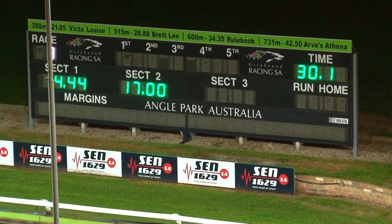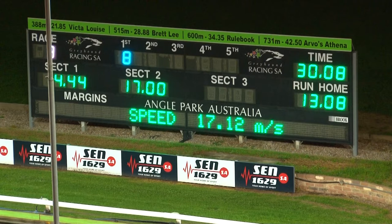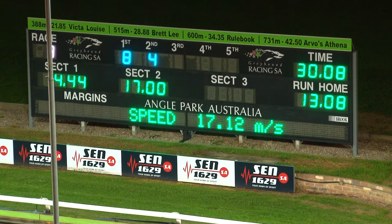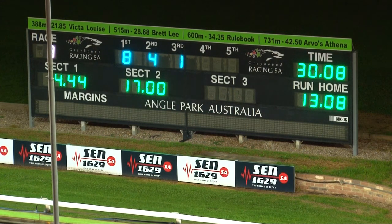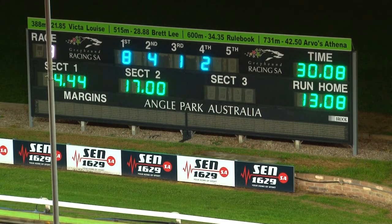30.10 — 30.1 is the time for Galactic Titan. He did everything right; he worked hard into the back straight to get the lead from Romanowski and was too good. McLaren Dazzler got a mile back and has made up a ton of ground late. Eight, four, one and two — Tilly's Charm fourth, pulled up after the line. It's three and a quarter lengths — 30.08 the time — three and a quarter by two.